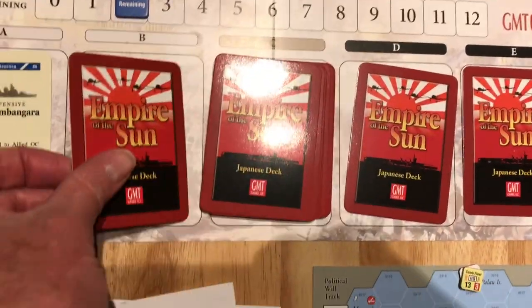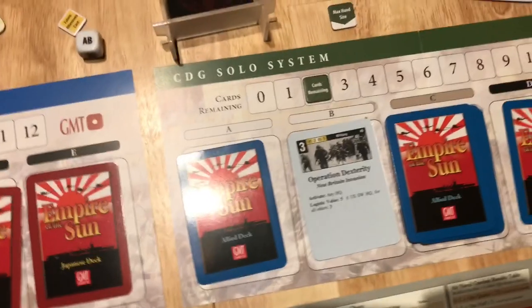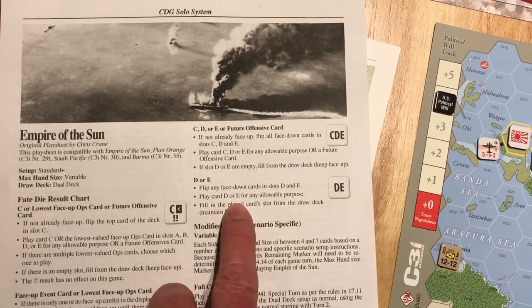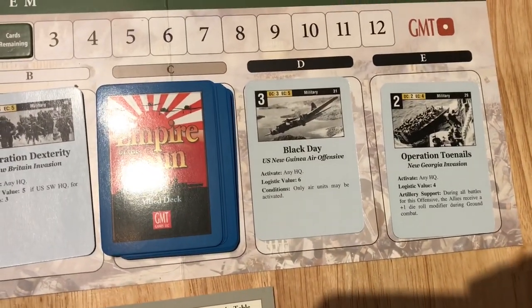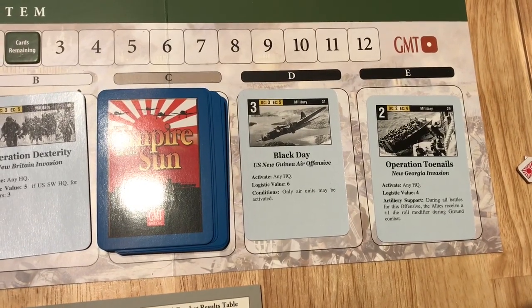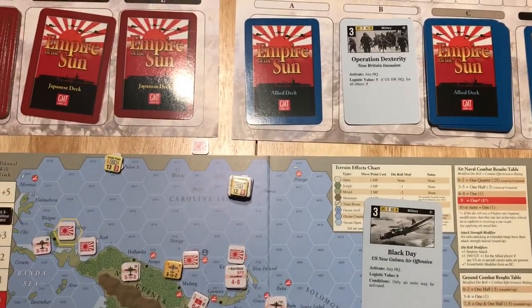I forgot to slide a new card over and move cards remaining down to one. So the Japanese have one card left, the Allies have two, and it's the Allied turn. We roll and get a DE — that's a new one. Flip any face-up cards in slots D and E and play D or E for any allowable purpose. Flipping those, we got two military cards: one three-point and one two-point. I'll put in a new card to fill the slot, bringing Allied cards remaining down to one. I'll resolve this and be back shortly.